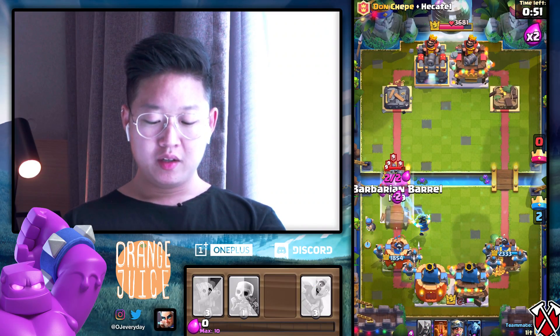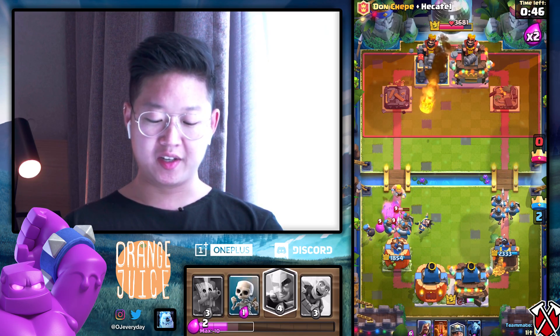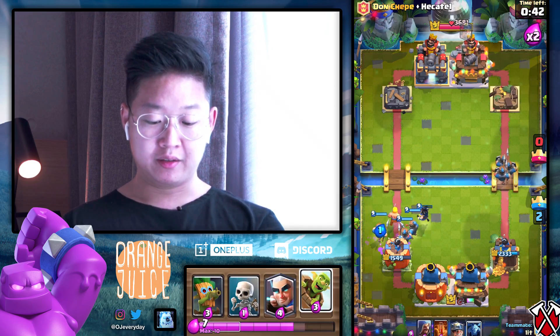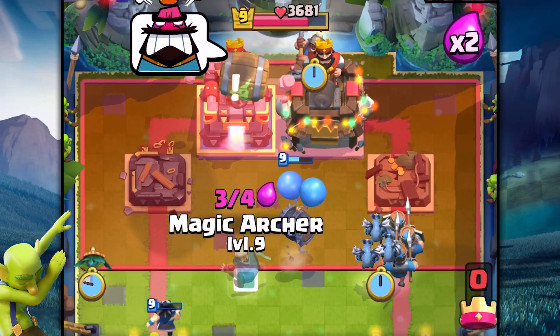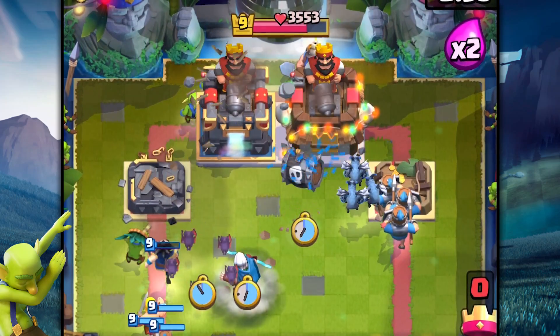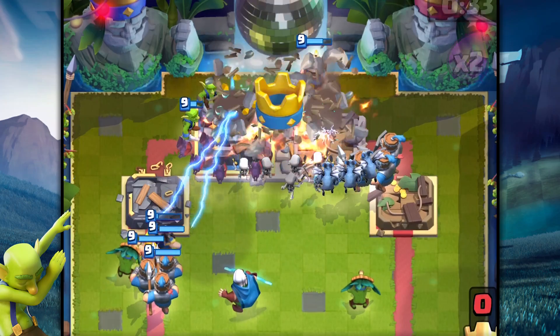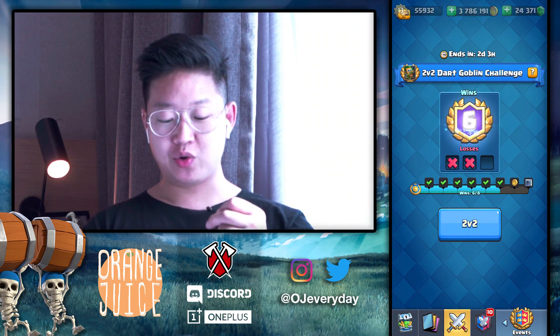I've got the bomber to take that all out. Look at that, that's money in the bank right there. He's got the barrel - we got the magic archer. It's over. We've got 30 seconds left but there's no way to defend that. All bait, all swarmies. I think it was muscle memory to hit quick game - that's why I didn't match with him.